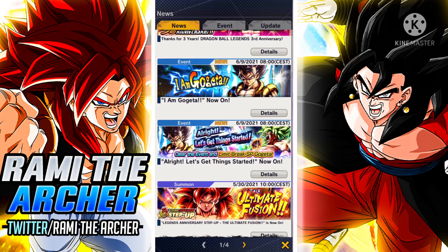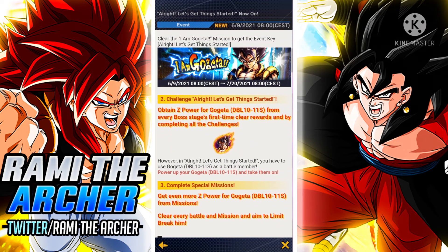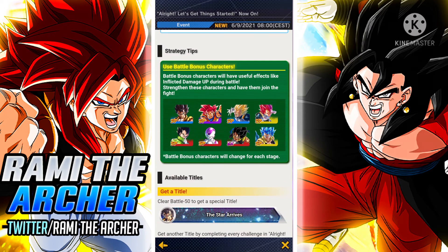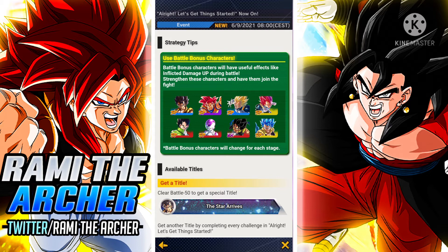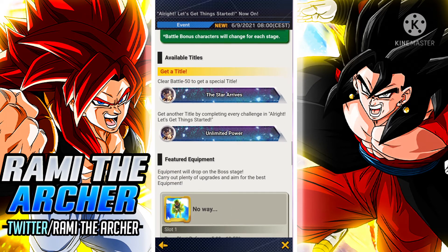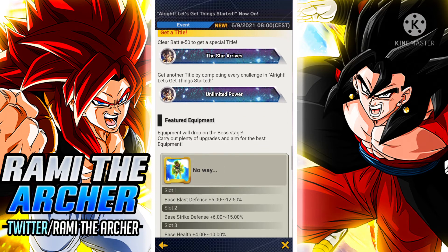Then we have the event itself. Here you can get the Multi-Z Power for the transforming Gogeta so that you can limit break him. Unfortunately they aren't going to give us any Zenkai Awakening Multi-Z Power. But you have the bonus characters that can help you clear the stage, and we have two titles: 'The Star Arrives' and 'Unlimited Power,' which I believe also have no effect.